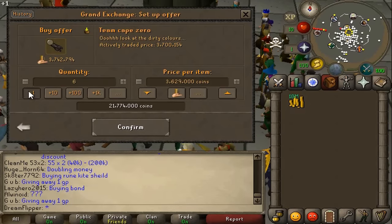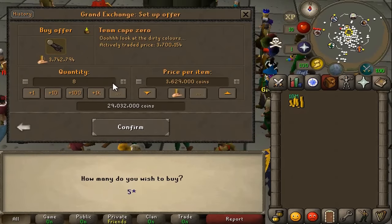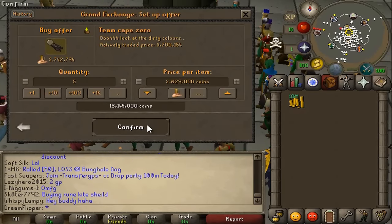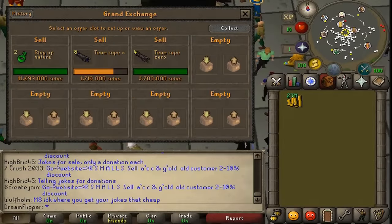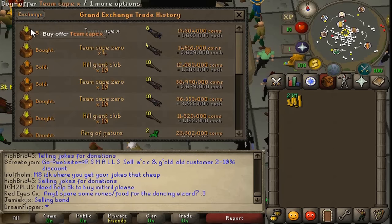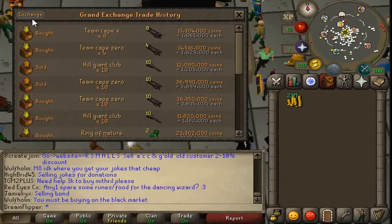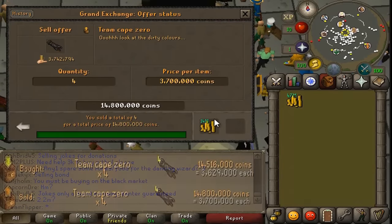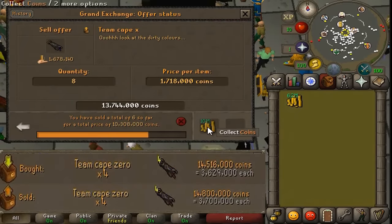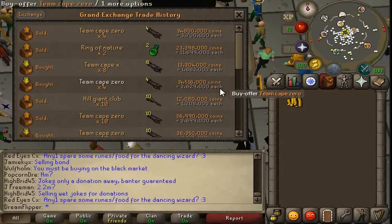The Team Cape Zero does buy pretty quickly — I've noticed that more than any other team cape. We're going to max out the amount, which is probably like five. We'll come back in a little bit. The Ring of Nature pretty well broke even — we profited 50k on each one so 100k total. The Team Cape Zeros gave us a 71k margin on four, giving us 284k which isn't too bad.